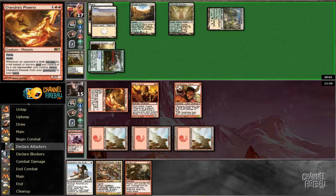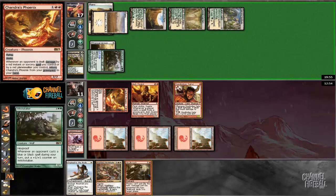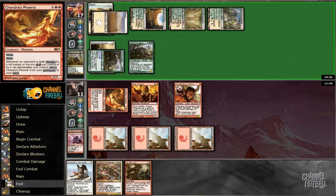I can always chump him if I need to. So it's a 3-turn clock — we kill him first, potentially, depending on what he has here. Another Witchstalker, so no, we don't. Boros Charm that we can't cast. Yeah, this game is very quickly escalating out of control.